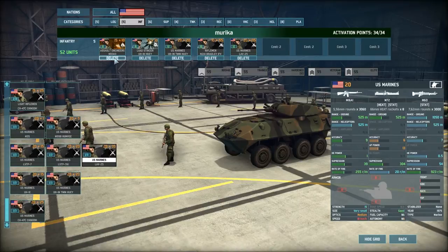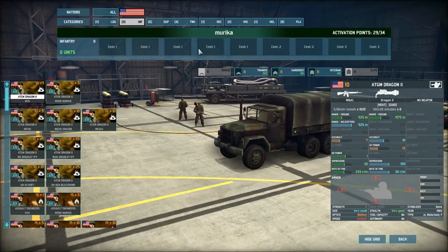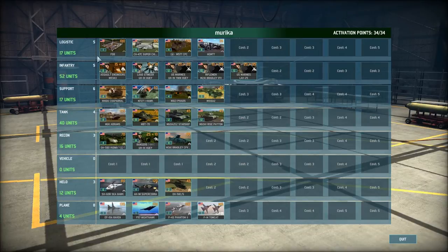You might wonder what all these costs are. You only have a certain number of points, and every unit you take costs progressively more points — you can see how it gets more expensive the more of a certain type you take. In specialist decks like Royal Marines you get around 40+ points, so you can call in many more varieties of infantry and transports. With an all-NATO or single-country deck you have fewer points, so you have to think carefully about what you take because there are limited slots.